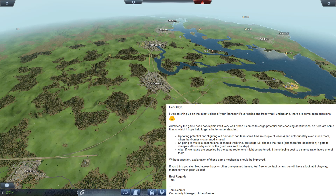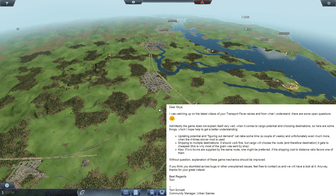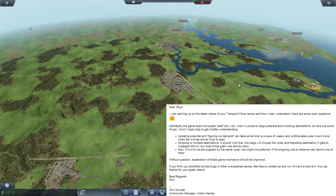So it's like — is it cheaper to ship to Fredericksburg? Well, ship it to Fredericksburg then. And then Fredericksburg gets its turn and then it goes: 'Well, I should ship some over here as well.' So that should explain quite a bit of the behavior. He also notes: 'Without question, explanation of these game mechanics should be improved.' So hopefully they'll maybe add something into the game to explain that better — that would be good.